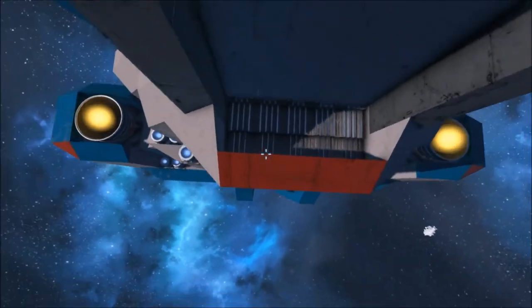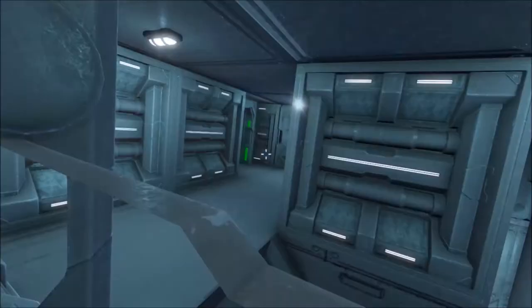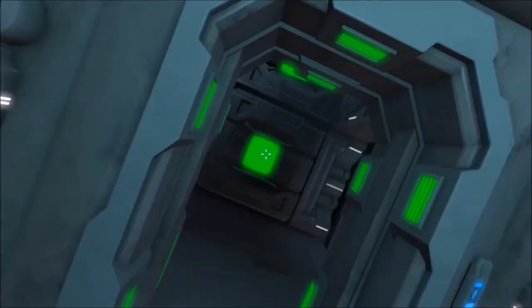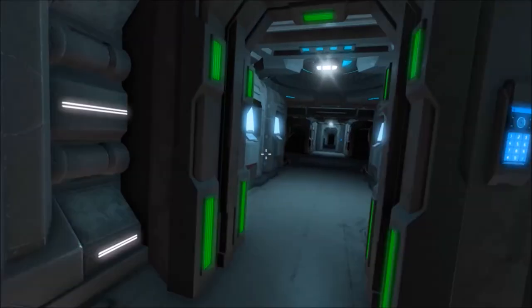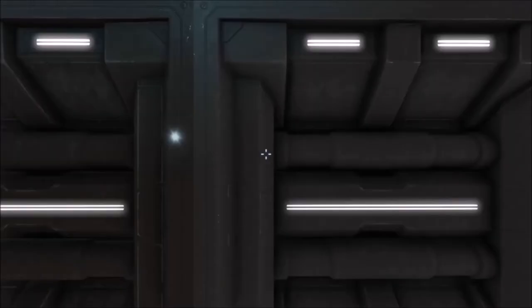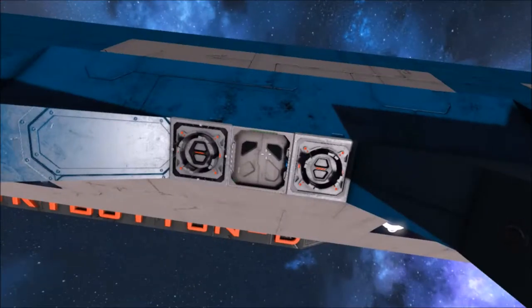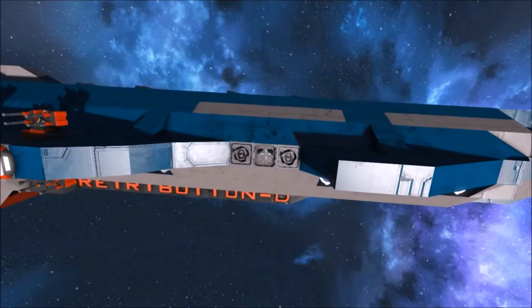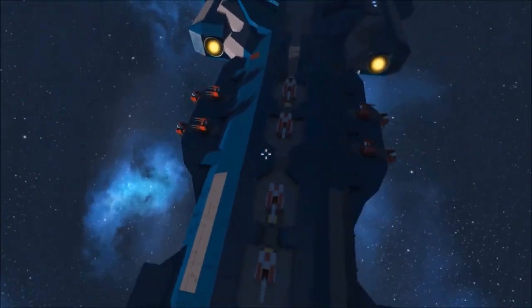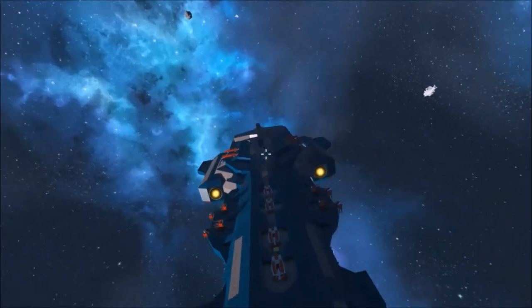Down here we have a hangar bay — it can fit at least four star fighters, as you can see. If you come back up here and go through these doors, you've got these two down. They've got one of these on each side — these are like the van sets where you can dock with other ships. But be careful because of the shape here. I will leave this down in the description below.